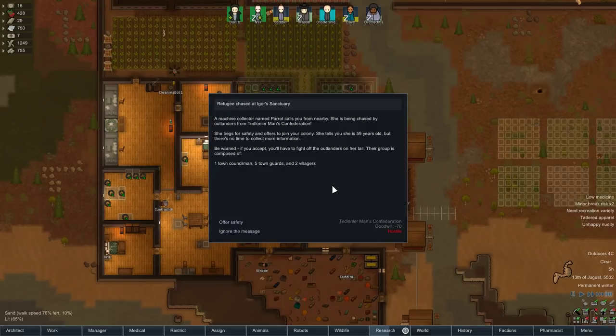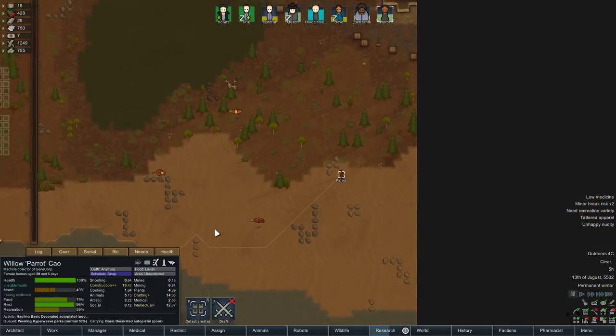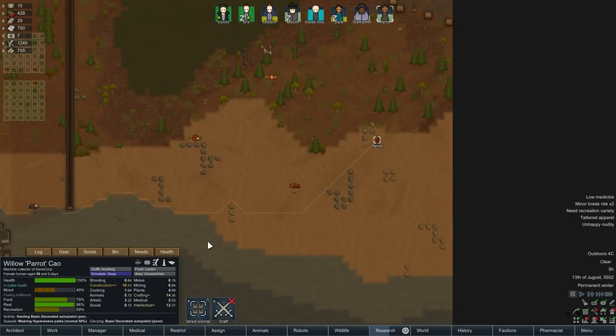We've also got this — a machine collector named Parrot. A machine collector implies to me they're maybe a crafter, maybe a fabricator, a smith of some description — maybe with some intellectual skills. One town councillman, five town guards, two villagers. That could be... there's a raid of eight people versus our four people with guns and three with melee weapons. Dave is incapable of violence whatsoever, so actually it's only versus six people with four of which being ranged. It's the Ted Loner's Man's Confederation — our sworn enemy. Fuck it. Let's offer him safety. Parrot — are you any good? They do have crafting and intellectual, which is obviously very good. Ten construction with a high passion in it as well — really nice.